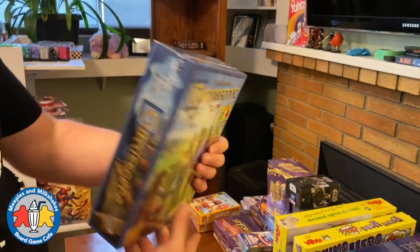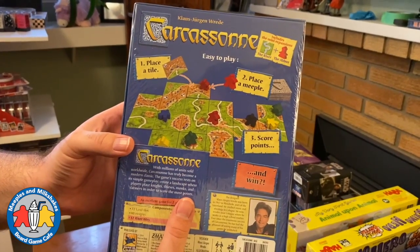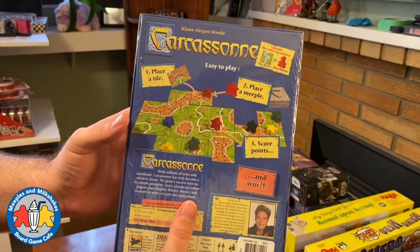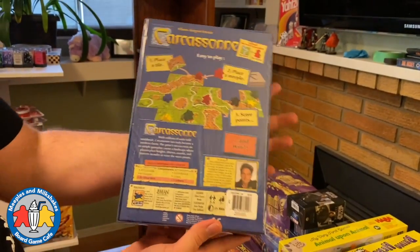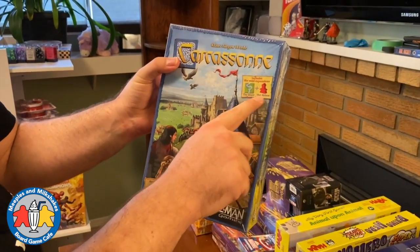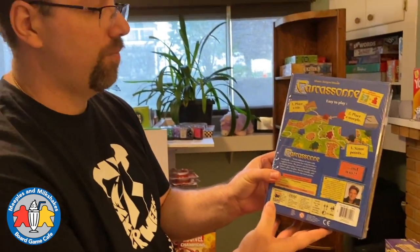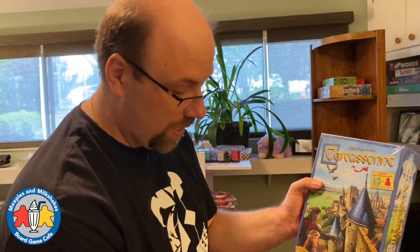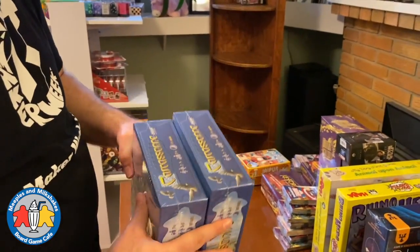Carcassonne Classic — one of the early modern classics in board games. Very easy to play; games take about half an hour and it plays up to five. This is the new version that includes the River expansion and the Abbot. We have played this game literally hundreds of times and I don't think I'll ever get sick of playing Carcassonne.